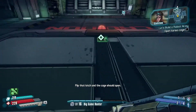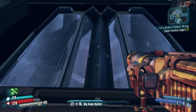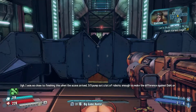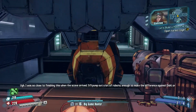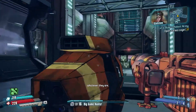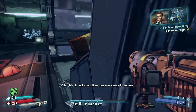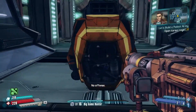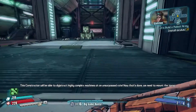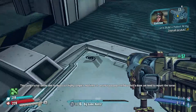Flip that latch and the cage should open. Is this the robot in question? I was so close to finishing this when the Scavs arrived. It'll pump out a lot of robots — enough to make the difference against Dahl or whatever they are. Looks kinda like a dumpster wrapped in sadness. Hey, no offence. This constructor will be able to digistructure highly complex machines at an unsurpassed rate. Now that's done, we need to mount the torso onto the crane system.